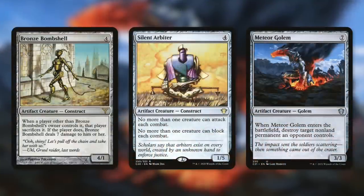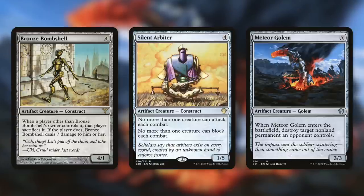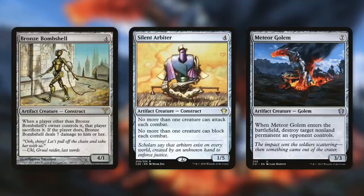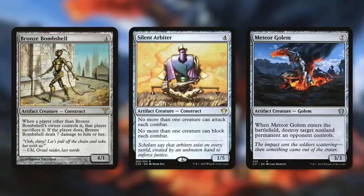A creature that an opponent definitely can't block with is Bronze Bombshell, a 4/1 that says: whenever a player other than Bronze Bombshell's owner controls it, that player sacrifices it. If the player does, it deals 7 damage to them. Basically, pay four mana, draw four cards, give this to an opponent, hit them in the face for seven — sounds like a pretty good deal. Or how about a creature that doesn't really care who's controlling it? Silent Arbiter says no more than one creature can attack each combat, and no more than one creature can block each combat. It has the exact same effect no matter who has it, so donate this to an opponent, draw four cards, and be on your way.